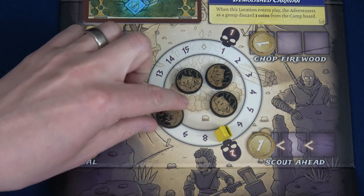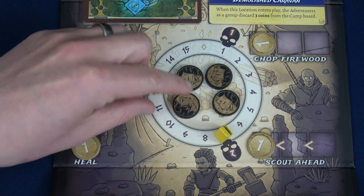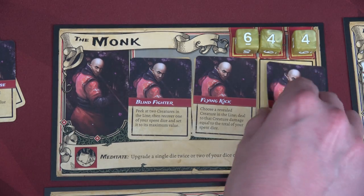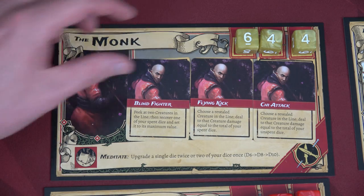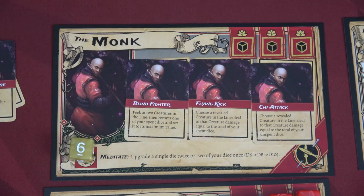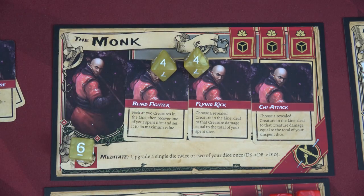The first thing you do when choosing to rest is take a rest token — denoting this is the Monk's first time at camp; he can only do it one more time. This means we can refresh Chai Attack, giving all three skills available. Now I'll place his dice in camp. I'm going to use his Meditate ability: upgrading a single die two times. I'm going to upgrade both D6s to D8s — so we now have two D8 fours to use.